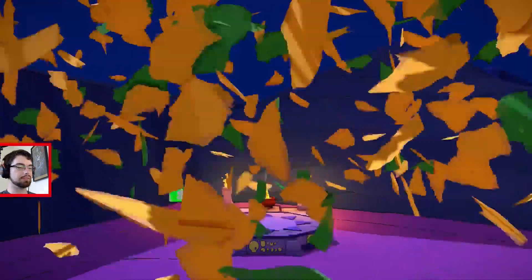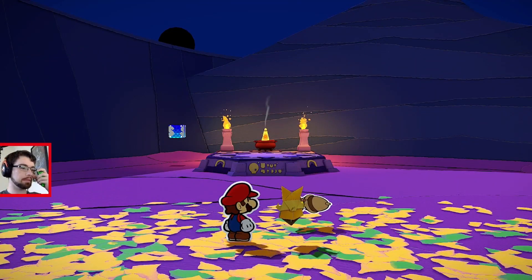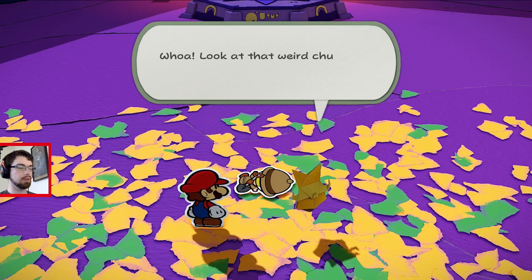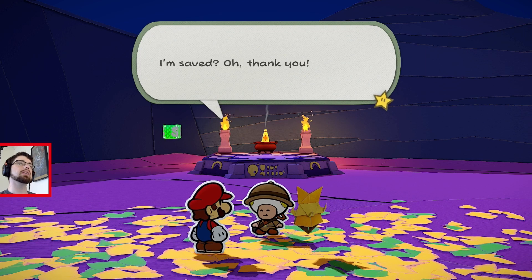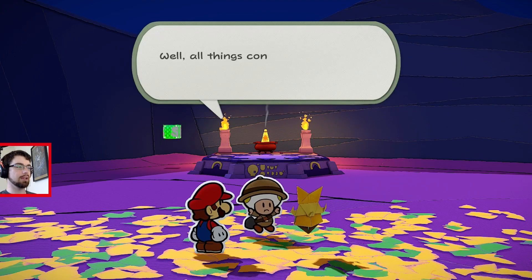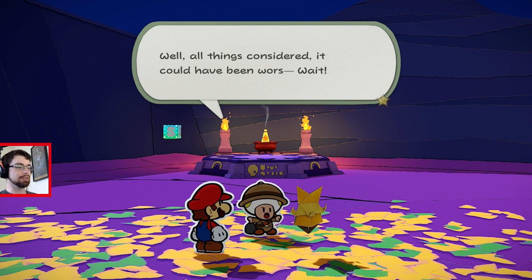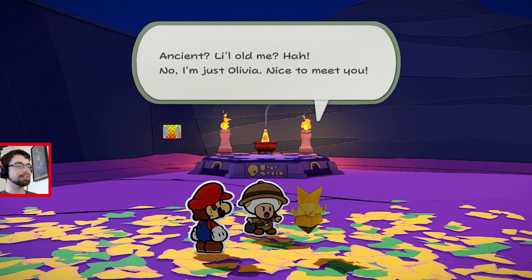Hey, and there's a toad — he looks different from the other toads. Oh, look at that weird chunk of confetti. Let's see, what's his voice going to be? Let's go with Colorado from Paper Mario One. I'm saved. Oh, thank you. You were eaten by a cactus — what was it like? Well, all things considered, it could have been worse. Wait — who are you? I've never seen anything like you. Are you one of the ancient ones? Tell me. Ancient? Little old me? No, I'm just Olivia. Nice to meet you.